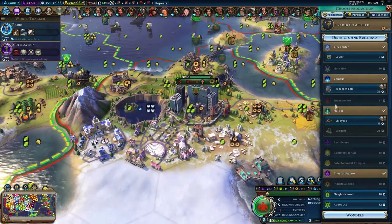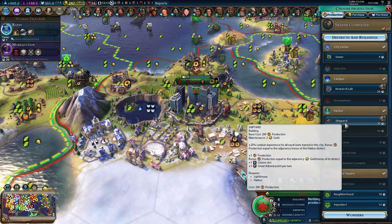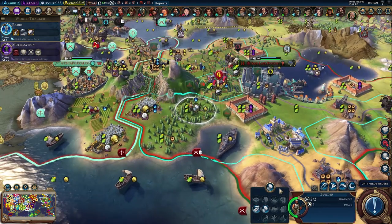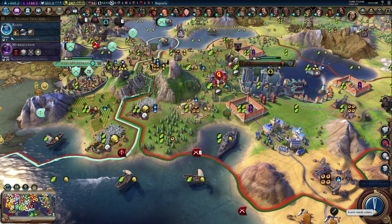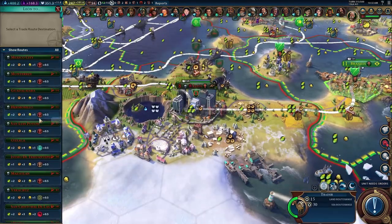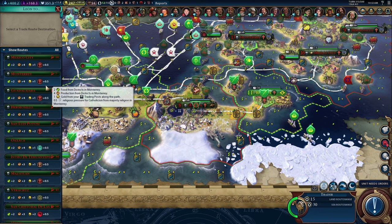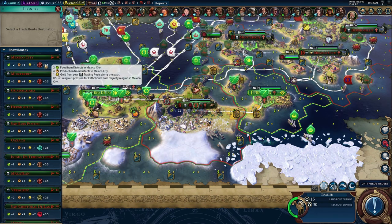We should have bought the lighthouse a while ago — I forgot it gave you food. I want to get up the seaport because it's going to give me more food. Let's go with the shipyard for now. I can't afford it at 247, so we'll build a lumber mill there instead. We have one of our traders at Leon — I may actually want to send an internal trader out again for more food and production.